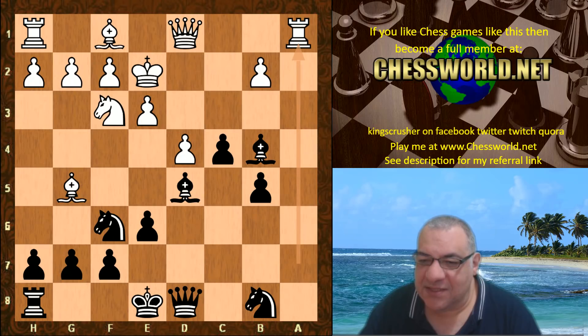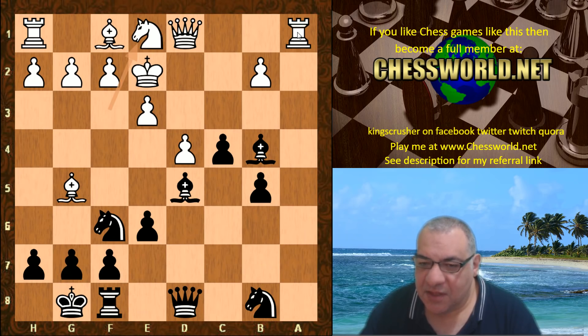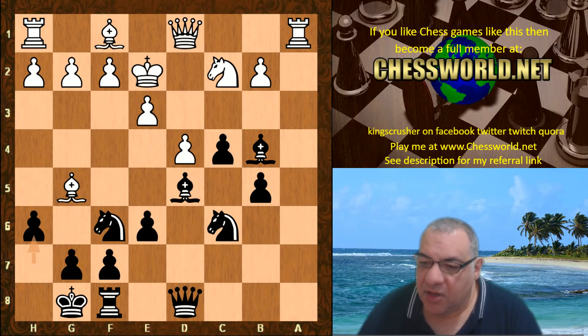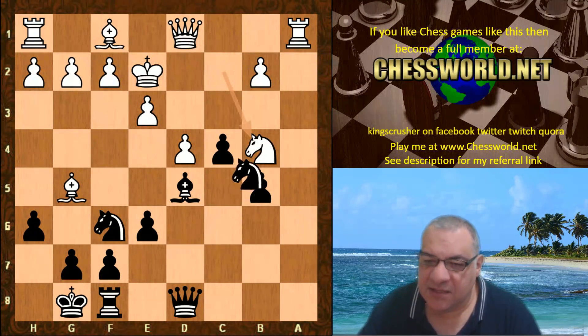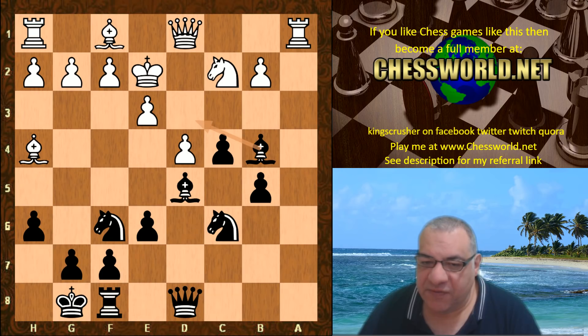We have the rook going all the way back to a1 — this doesn't seem like a move to be too scared about. We have black castling, Knight e1, Knight c6 putting pressure on the center, Knight c2, then h6. Bishop h4 was played. As an alternative, let's look at the forcing Knight takes — probably not doing white any favors. The knight on d3 looks like a mighty octopus knight. So Bishop h4 was played.